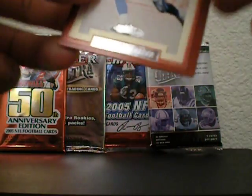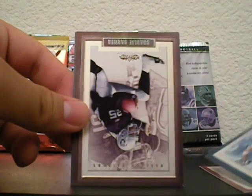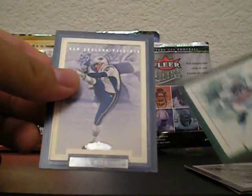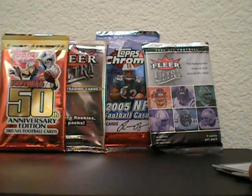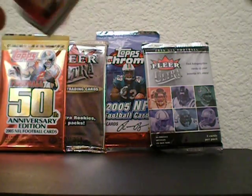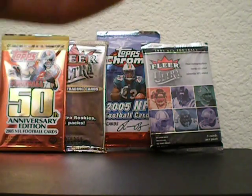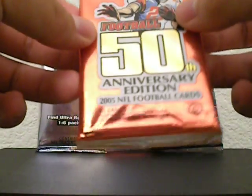Alright, Fleer Showcase, let's see what we get here. Johnny Morton, Jason Taylor, Charlie Garner, Vernous Coles, Adam Vinatieri — looks like it's all base. It's pretty old school, this is from 2002. The players are pretty outdated, most of them are out of the NFL or scrubs, but old school product, it's nice. The card design is pretty cool.